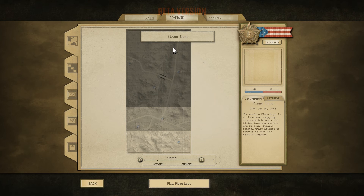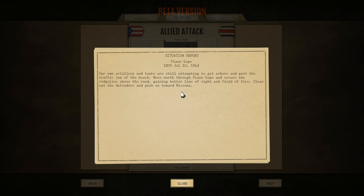Vamos a jugar el escenario de Piano Lupo, que corresponde a la invasión aliada de Sicilia. Estamos en el momento en que las unidades costeras italianas intentan reagruparse para detener el avance americano. El informe de situación nos dice que nuestra propia artillería y tanques todavía está intentando llegar a tierra. Nosotros tenemos que movernos hacia el norte a través de Piano Lupo y despejar la zona de defensas enemigas.